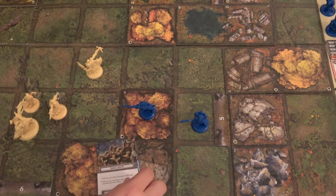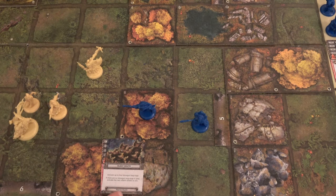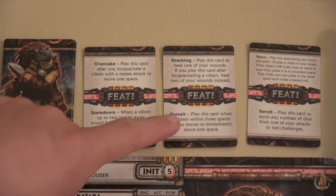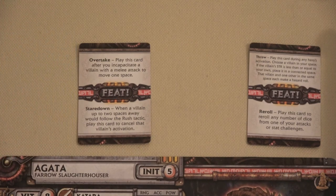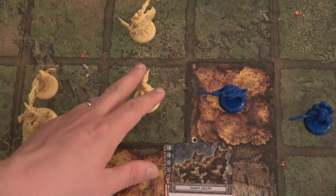We determine who it attacks by looking at the Silent Death card, which says highest health. Both Scarg and Agatha have the same health, so whenever there are ties, this blowgun Bogtrog always attacks the lowest initiative. Agatha is at five, so this Bogtrog is going to attack Agatha. Agatha will use her Pursuit feat card — play this card when a villain within three spaces of you moves to immediately move one space. We'll discard this feat card so she can move one step in closer for next turn. That's nice because this guy won't get the cover ability if attacked by melee.